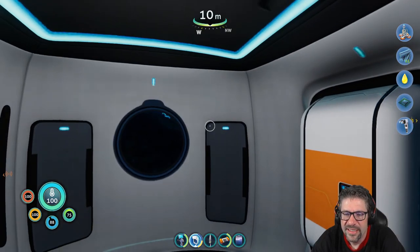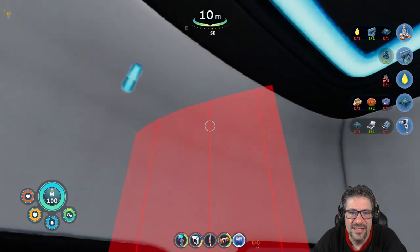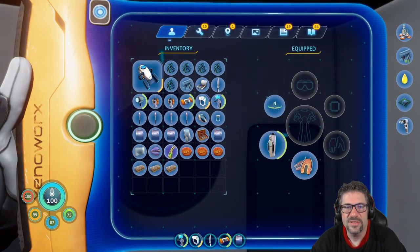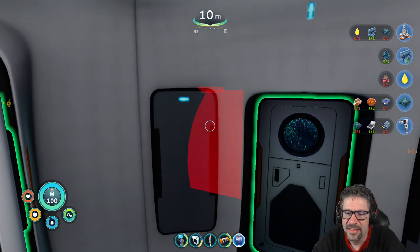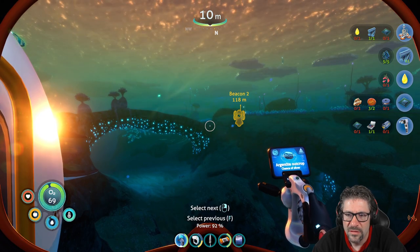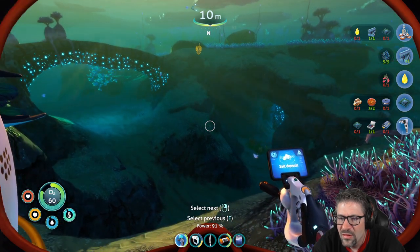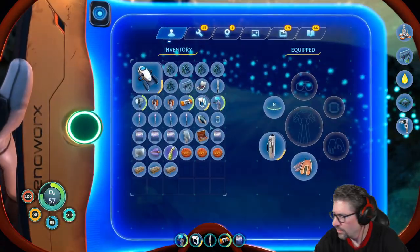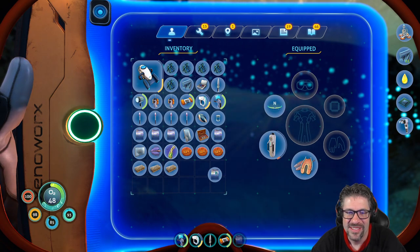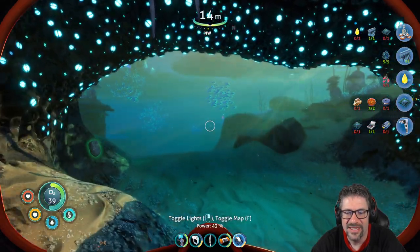I wonder what I could grab with them. Oh, a poster! Hold on, let's go hang that. Please tell me I can hang this somewhere in here. No? You're kidding. Alright, looks like I do need a fabricator. Let's go get a battery. I need to go find some of those. Oh, there it is. Where's my sea glide? Forgot — it's a big item, it takes up room.